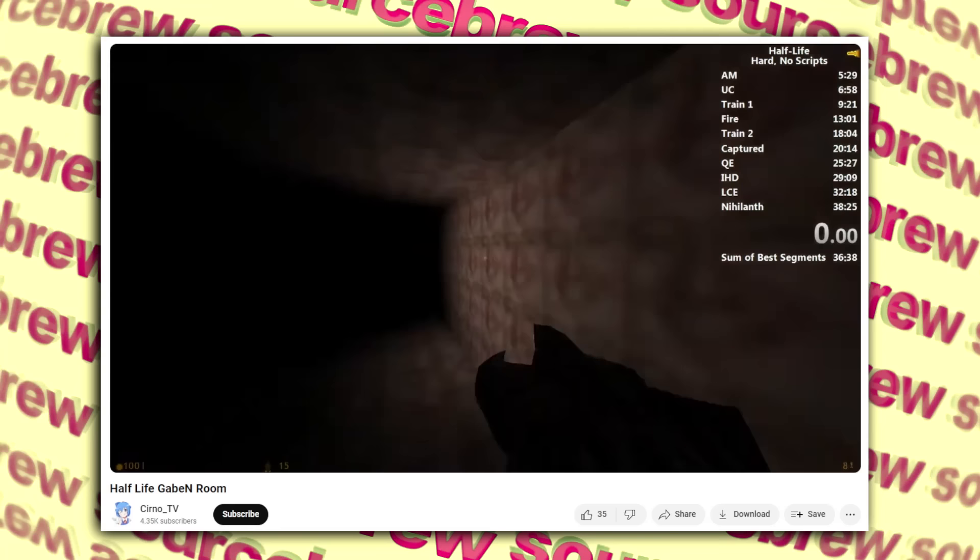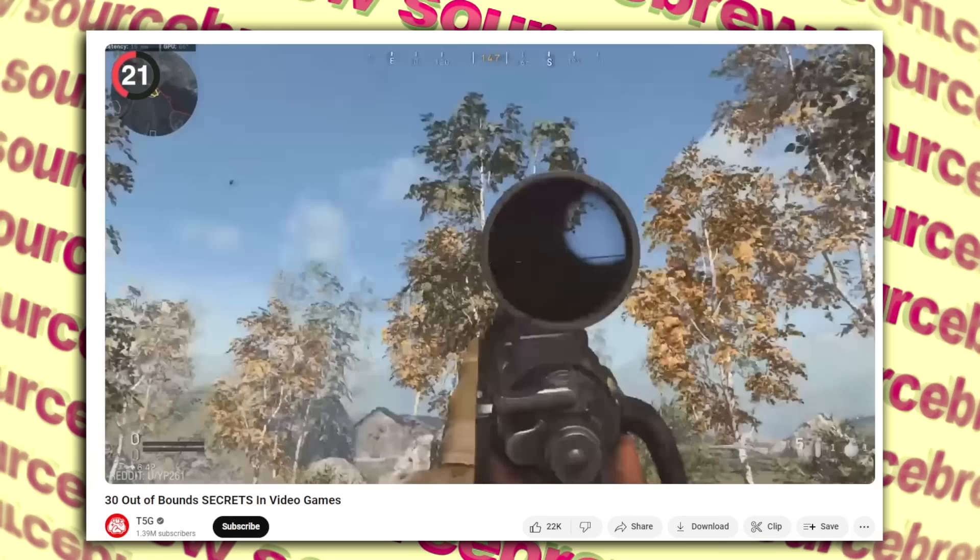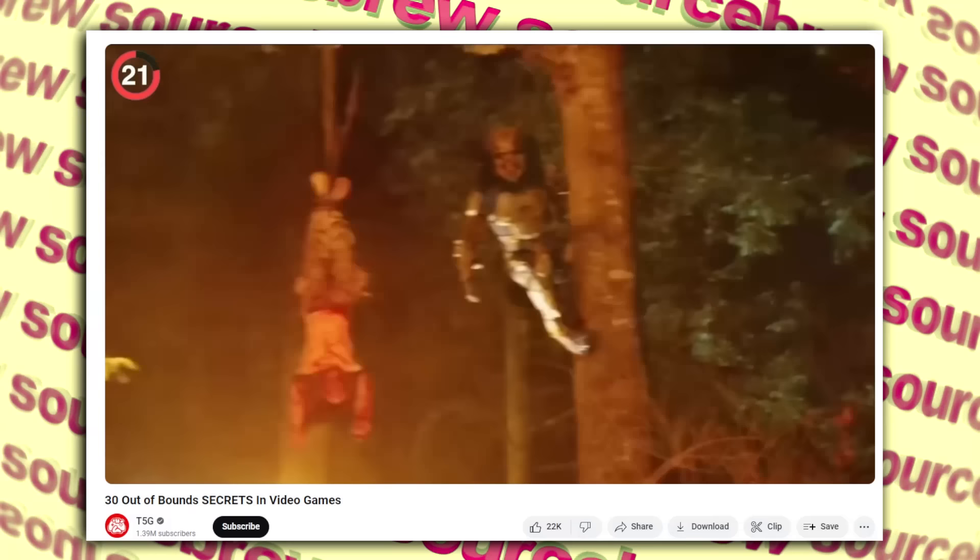Predator — Modern Warfare 2019. A small but cool nod to the famous Predator franchise can be found on the multiplayer map Hill in Modern Warfare 2019. In a tree you'll find a Predator using their cloaking device or camouflage, just like in the movies.